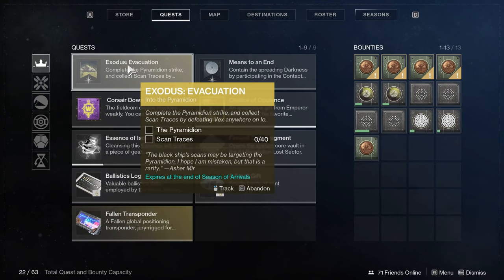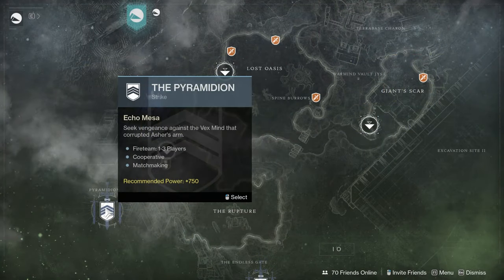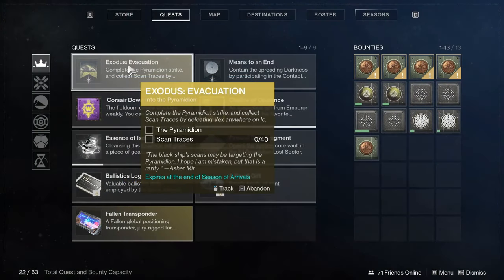Once you're done with the Lost Sector, next thing you'll need to do is go to the Pyramidion. Just go to the Director, boot up the Strike, and you'll need 40 Scan Traces. It says by defeating Vex anywhere on Io, but since you have to do the Pyramidion and Scan Traces at the same time, just go straight into the Strike — it's much easier. There are plenty of Vex to kill in there, and they'll drop Scan Traces constantly. Finish the Strike and you're done.